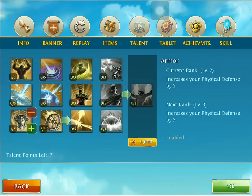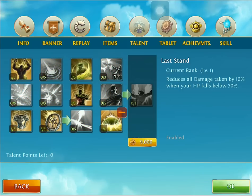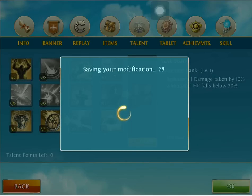The reason we're only using two talent points is because it opens up the next section. After that we're going to add three into Fast Healer, which increases our healing by 35%. Then we're going to add three into Resilience. And then add one into Last Stand, which when our hero's HP falls below 30, reduces all damage taken by 10%.